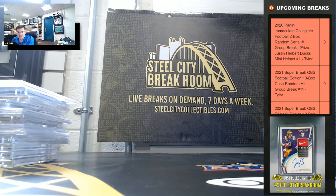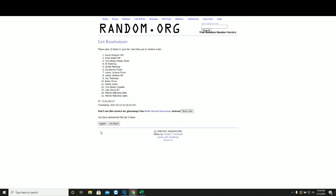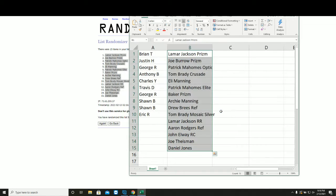All right, five times — match them up. One, two, three, four, and five. Brian: Lamar Jackson Prism. Justin: Joe Burrow Prism. George: Mahomes Optic. Anthony: Tom Brady Crusade. Charles: Eli Manning auto. Travis: Mahomes Elite rookie. George: Baker Prism. Sean: Archie Manning and Drew Brees refractor. Eric: Tom Brady mosaic silver.